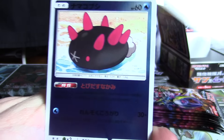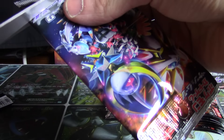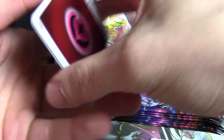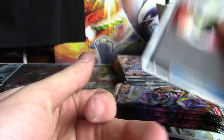We've got ourselves a Fire Energy, Pyukumuku, Alolan Rattata, Ultra Ball, and Oricorio. A five-syllable Pokémon name and they give it four cards in the set. Then a Fairy Energy, Popplio, Mudbray, another Oricorio, and an Enhanced Hammer.